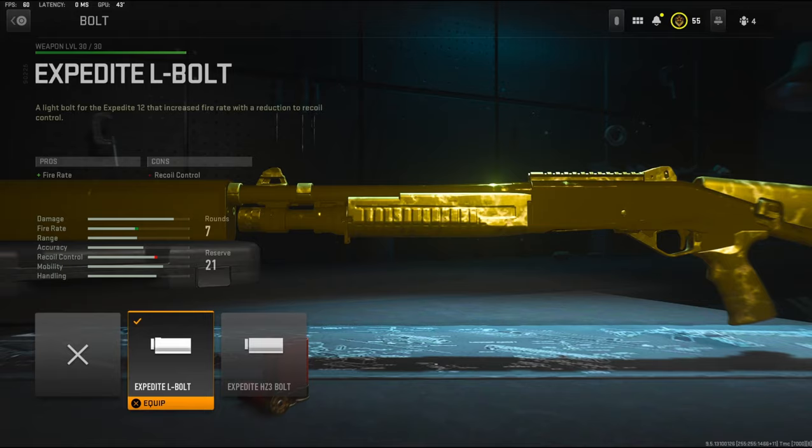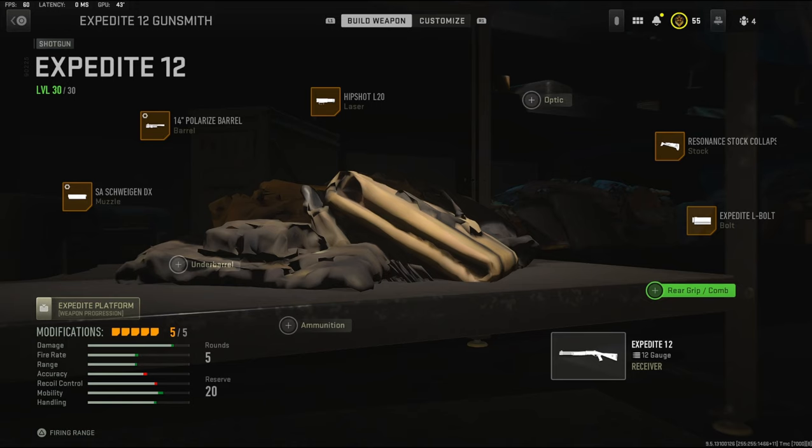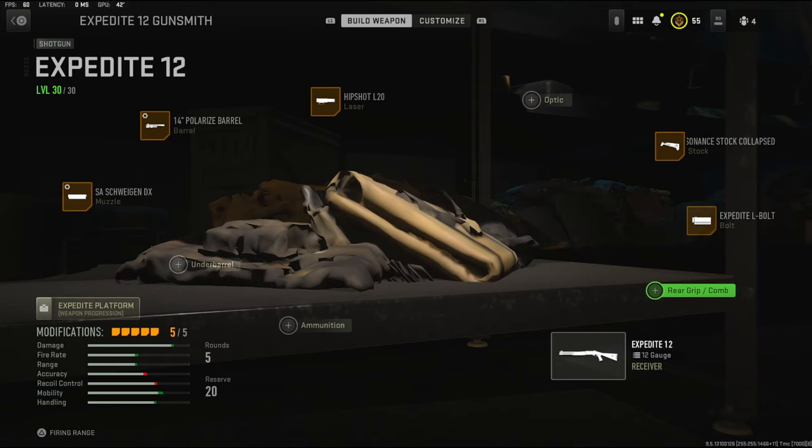On the bolt, I'm using the Expedite Elbow — it adds fire rate. That is going to do it for the class setup. If you guys try this class setup out and you like it, let me know down in the comments, or if you have a better class setup for me to use. I have a crazy gameplay where I drop 50 kills. I hope you guys enjoy — hit that like button, and I'll see you in the next one.